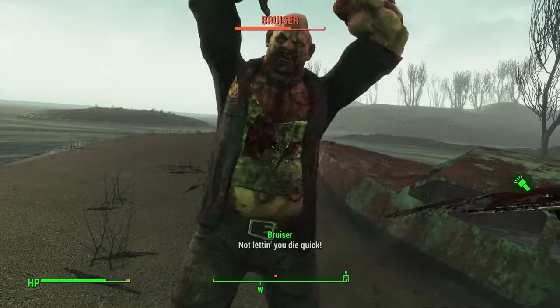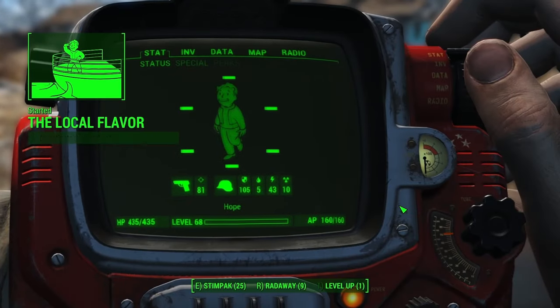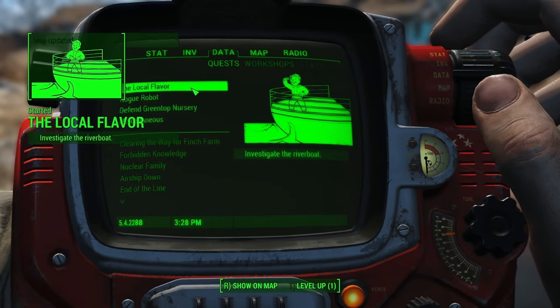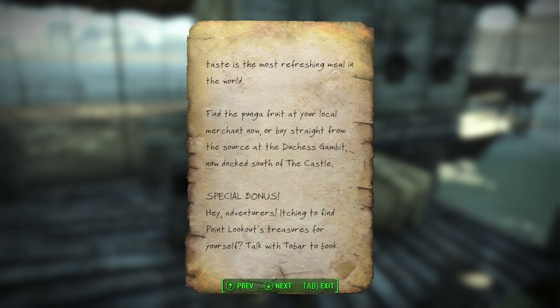A riverboat has docked at the coast of the Atlantic, carrying trade from the distant peninsula of Point Lookout. The captain offers passage to any mercenary, treasure hunter or adventurer looking to explore the new land, and we're now tasked to go and investigate the area south of South Boston High School, where Riverboat Landing will be located. There's also a note: 'Greetings from Point Lookout — straight from the land of warm beaches and luscious wetlands comes the Duchess Gambit, the finest vessel on the East Coast, piloted by Tobar the Ferryman. He brings the hearty punga fruit, a delicious and nutritious addition to your daily meal. Now docked south of the castle.'